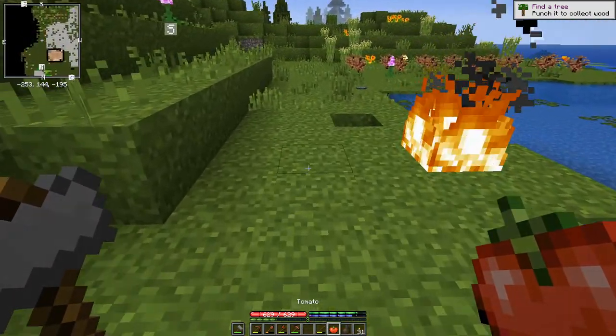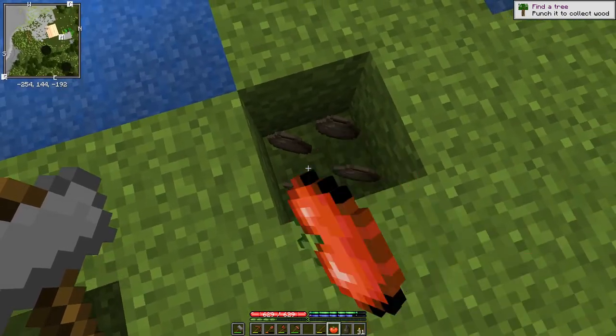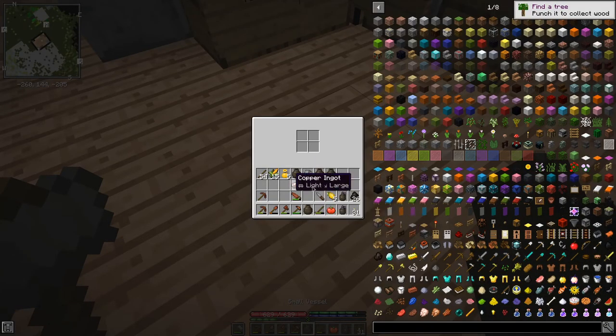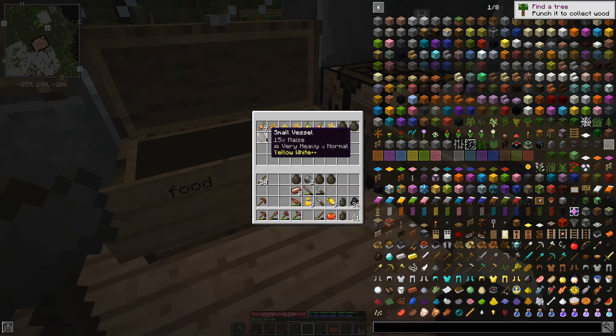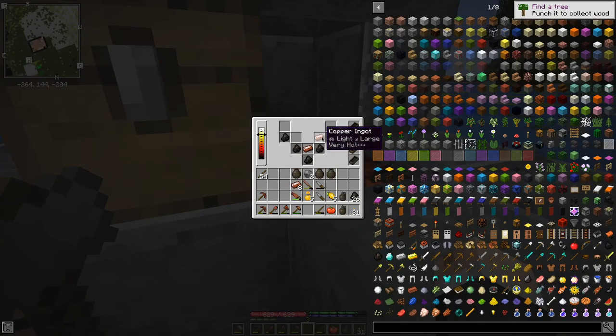And some charcoal. Charcoal and fire starter to get it going, and let's put a couple of ingots in there to start warming up. So we can't use the forge to smelt copper, but once we have them as ingots we can use the forge to heat them up to the point where they can be smithed on the anvil. I'll put some ingots in before going off to do other things so they get started heating up. I have some empty ingot molds in here just in case I get distracted and leave the ingots in there too long so they melt.